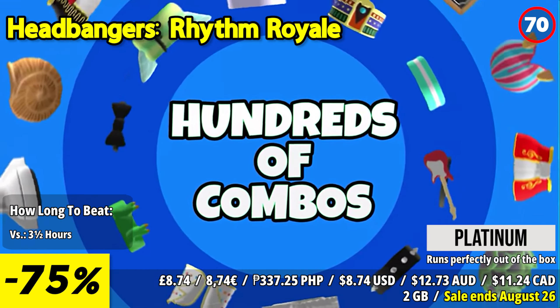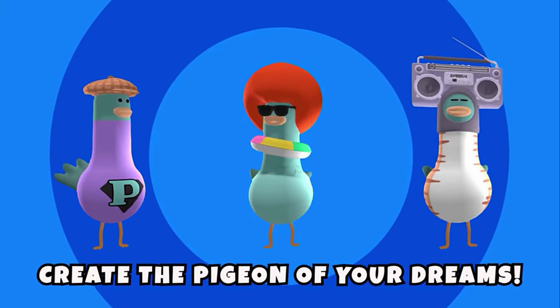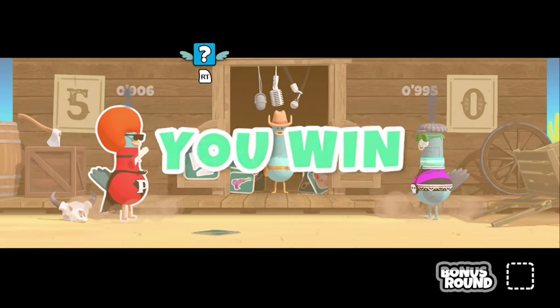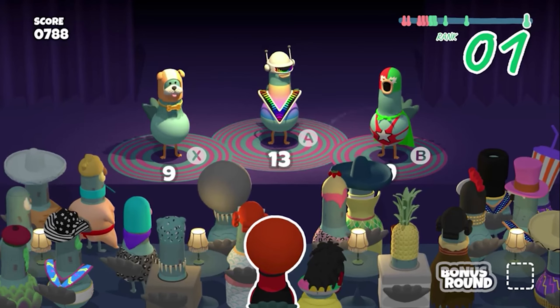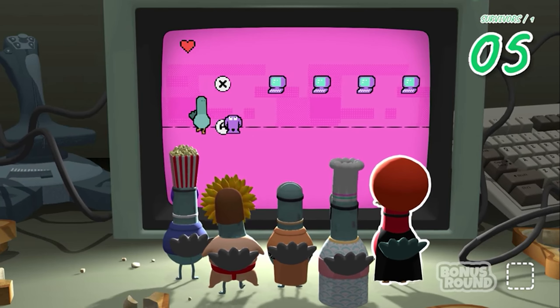From testing memory and rhythm to reflexes and rap ability, each round escalates in intensity, culminating in a final showdown for supremacy. But it's not just about gameplay — customize your pigeon with hundreds of unique items including outfits, hats, glasses, voices, and taunts.